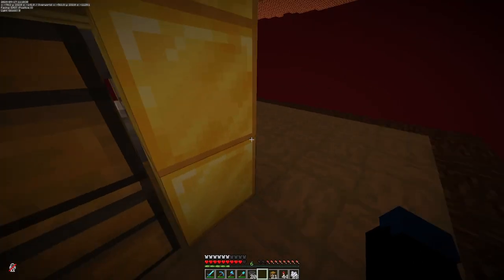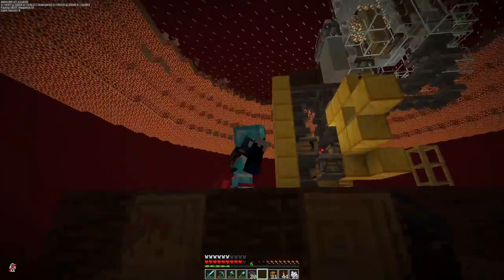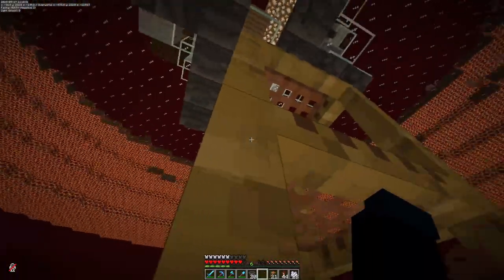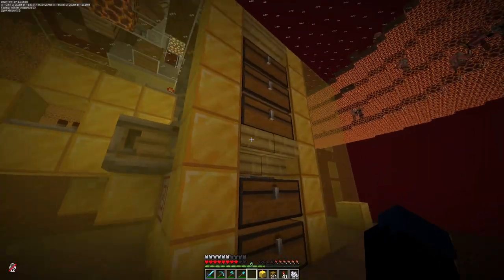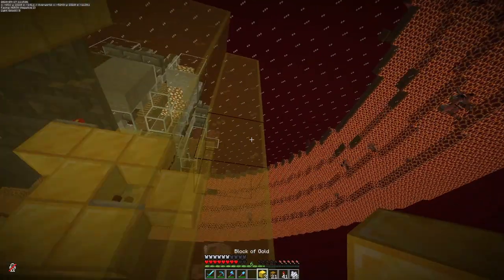Now we can go ahead and gather up all the gold we need for the decoration around this, and we're making progress — we still got plenty of time in the day to finish this video. I do need to grab a little bit more scaffolding just to finish up this. Okay, there's all the glass, now just the gold blocks, which we will get from this farm itself.